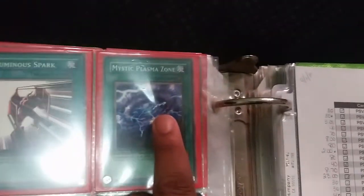Here's one of the newer sets. Messenger of Peace — that's an old one. Master Kyonshi — I like that card, one of my favorite field spells. Mystic Plasma Zone. Here's PSV: Parasite Parasite — great card. Chain Destruction. Seven Completed. Got Dust Tornado. Call of the Haunted. Excellent, excellent set here.